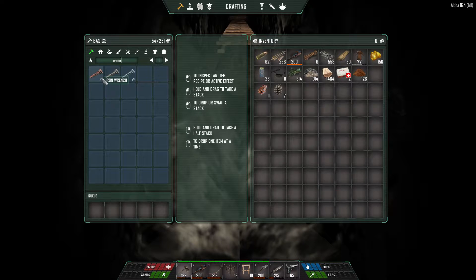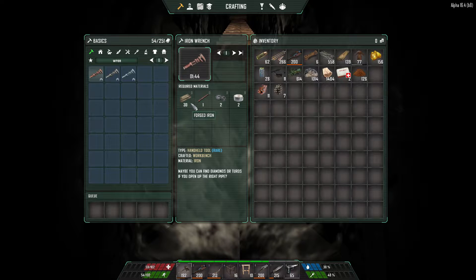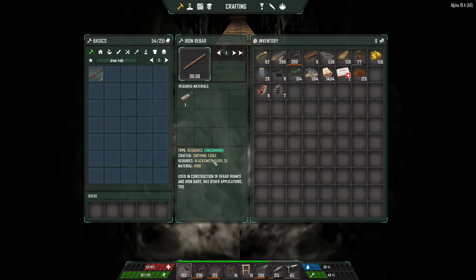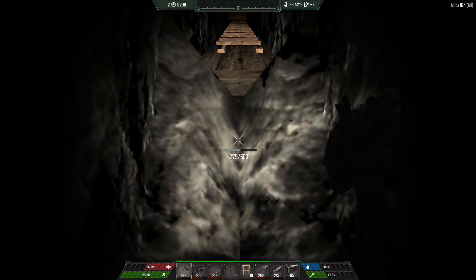An iron wrench takes 30 forged iron, iron rebar — how the heck do we make that? You need gears for that. And I've been scrapping all that stuff I've been finding — I guess we're gonna need to stop. We need gears. To get an iron wrench we need 30 forged iron and one iron rebar. Iron rebar is crafted at the smithing table and takes one iron ingot.